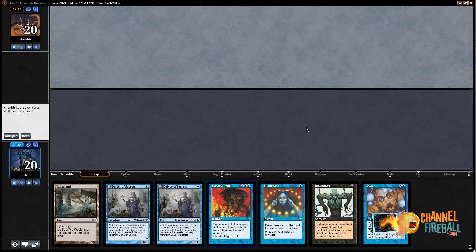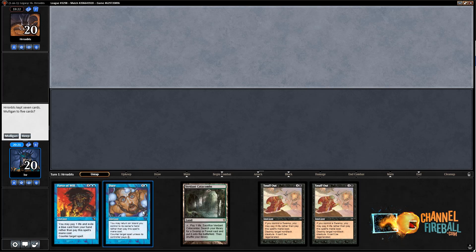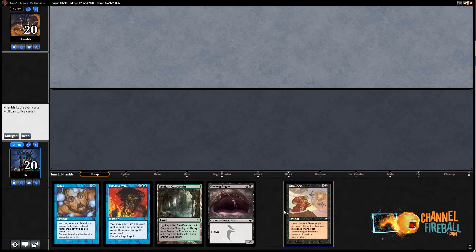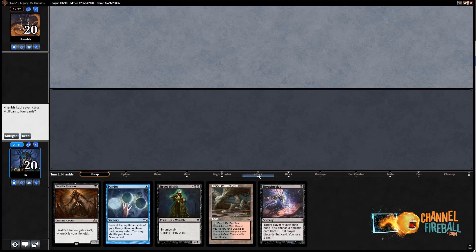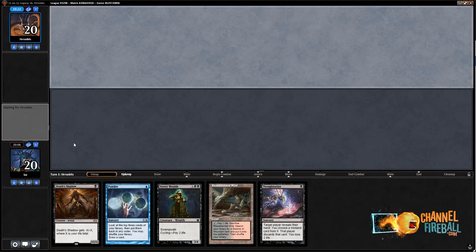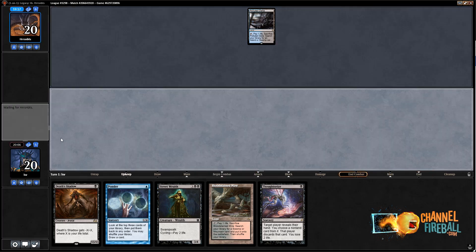On the draw, I think Hymn is better on the play than on the draw, and I still didn't really want it in my deck on the draw, so I don't think I'm changing a whole lot. Time for game three. I really like this hand but it's got no lands — have to mulligan. Is this better than a five-card hand? Double Snuff Out is rough, and Gurmag Angler is not where you want to be in your opening hand. This hand is a lot better — keeping it, and I'll keep a land on top.